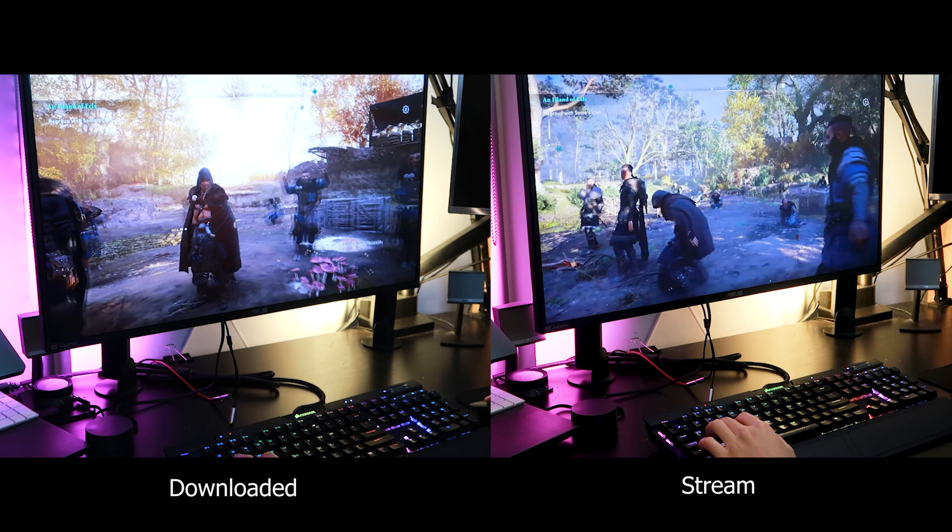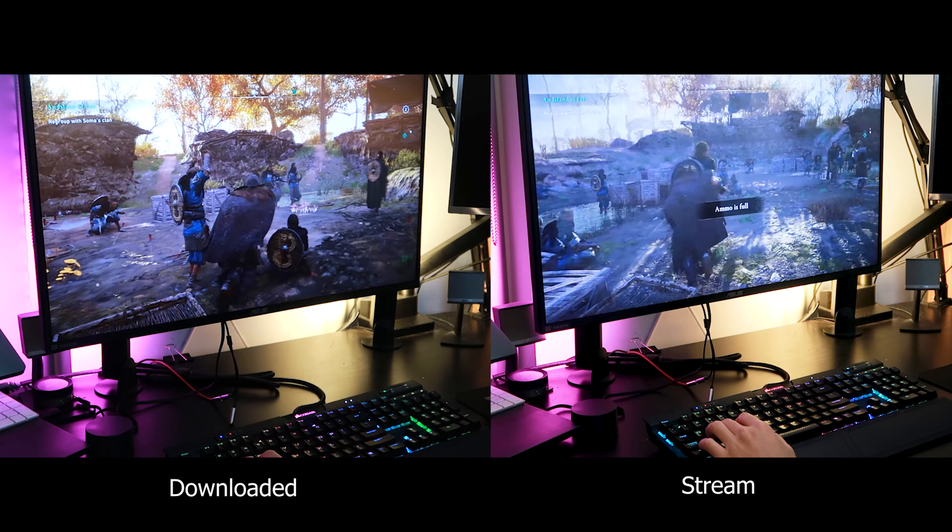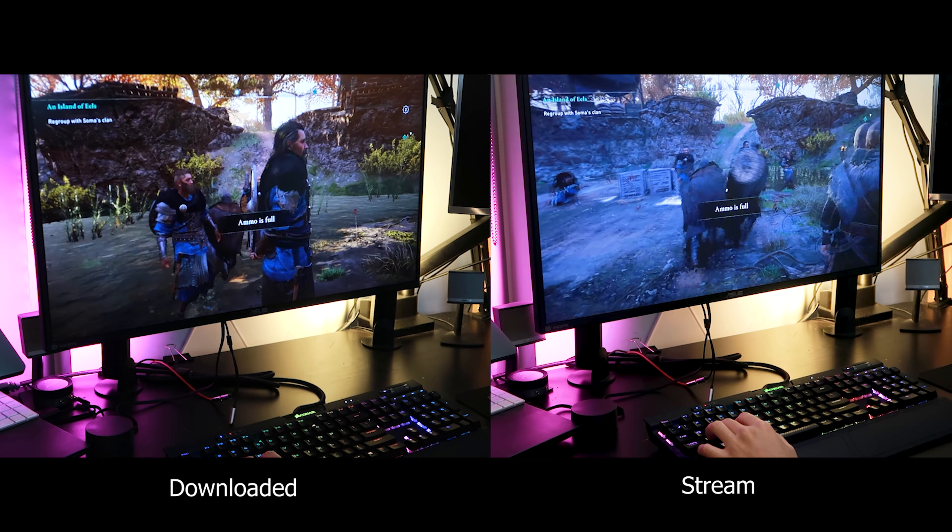There have been times when I felt the game went from 1080p to 720p to adjust for network disruption, which made the game look extremely pixelated. Both the lag and streaming quality issues appeared on the PC launcher as well as the web browser. This is the downloaded version of Assassin's Creed versus the streamed version — there's a pretty stark difference, and the downloaded version was much crisper and much smoother.